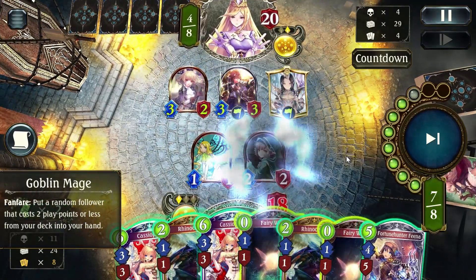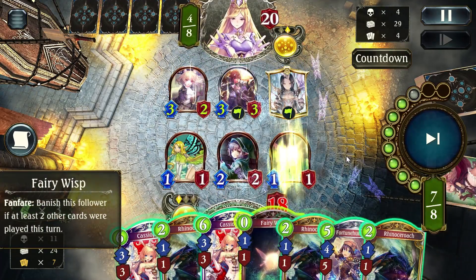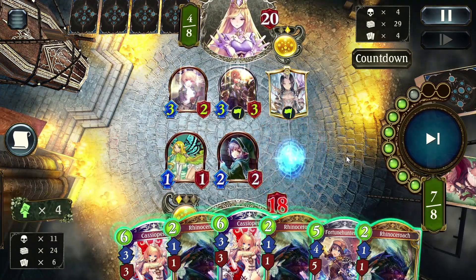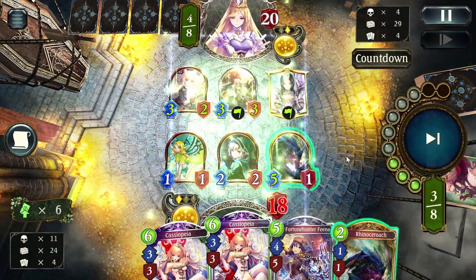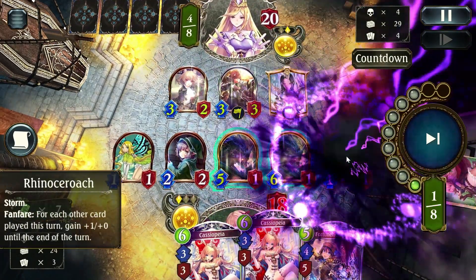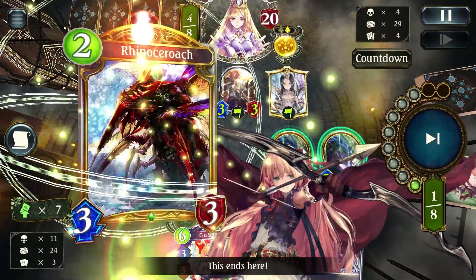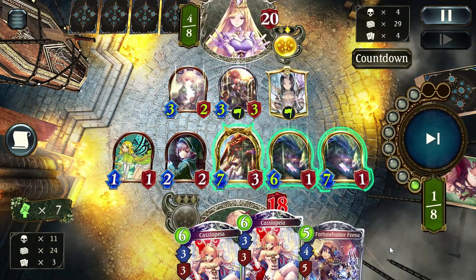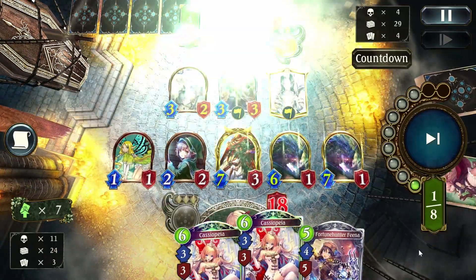Doesn't matter though — we're just going to go for the win. As you can see, I didn't have the roach but playing the Goblin Mage pulls the roach in, so even if you don't have all the parts to your combo you're usually able to get them in the act of comboing out for your win condition. We have a five, a six, and a seven attack roach here — we can evolve for an additional two damage. Giving us a brutal seven-attack roach. Exact lethal again — that's 20 damage on turn eight.